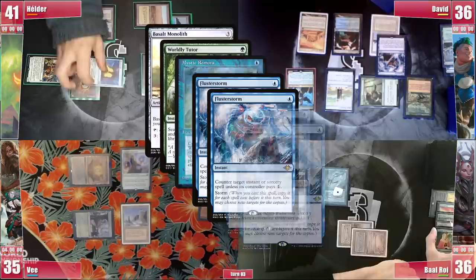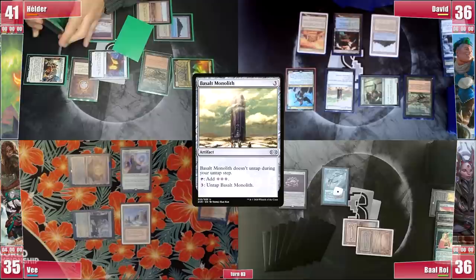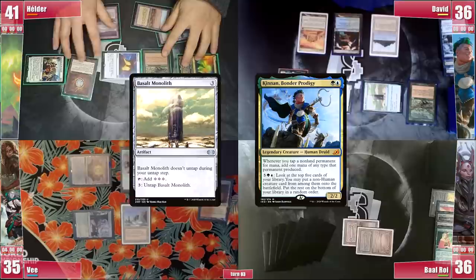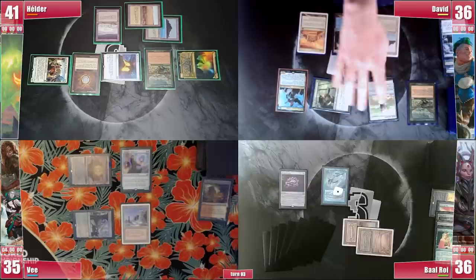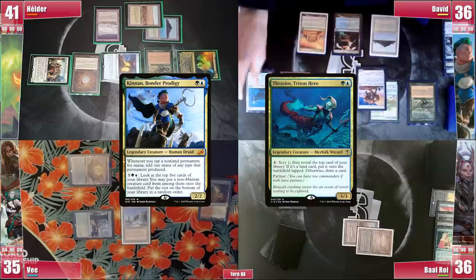Baal draws from the Remora trigger and Helder searches for a Collector Ouphe, hoping David can't end the game on the spot. Basalt Monolith resolves and he taps it for 4 generic mana and untaps it paying 3, showing a loop generating infinite generic mana thanks to Kinnan's ability to add 1 extra mana from the Monolith. With infinite generic mana he casts Stonework Pack Beast, filtering his mana into colored mana to activate Kinnan repeatedly until he finds a Thrasios Triton Hero and more creatures, finishing his opponents with a huge Finale of Devastation. GG.